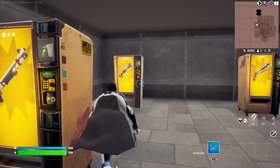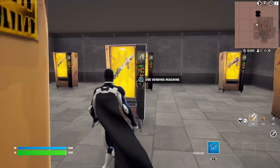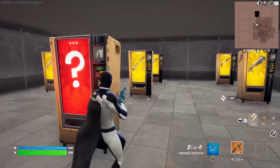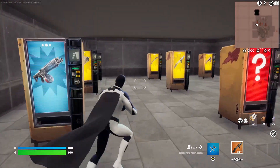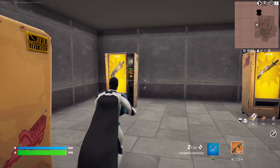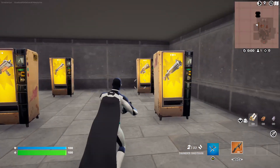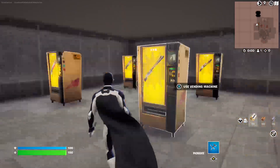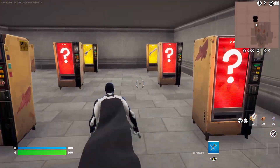Shotguns: Double Barrel, Primal, Havoc or Infiltrator, Havoc Pump, Thunder Shotgun, Two Shot Shotgun, Ranger Shotgun, Maven Auto, Makeshift Shotgun, Striker Pump Shotgun, Drum Shotgun, Dragon's Breath, Combat, Original Pump, the new version of the Heavy Shotgun because the old one got removed, Charge Shotgun, Lever Shotgun, and Prime Shotgun. There are way too many of these — they all either shoot fast or shoot slow and do a lot of damage.